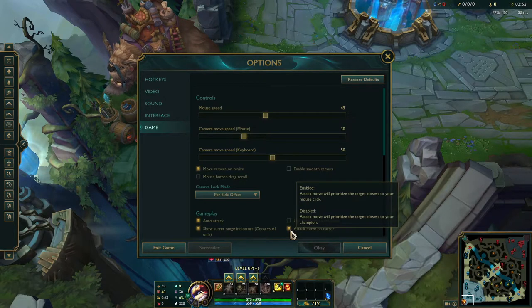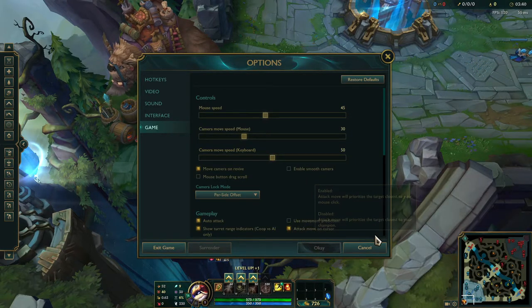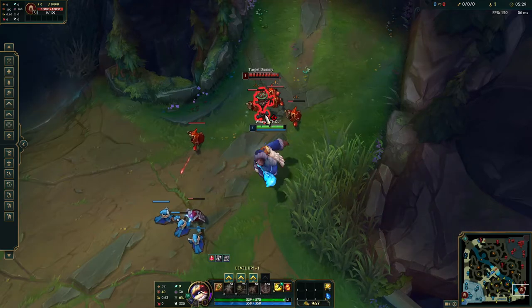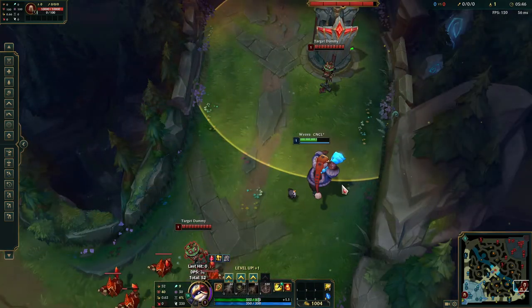Auto attack is good to keep on if you're standing in a brush in bot lane and minions are walking past when you don't know if the brush is warded — you'll auto attack them as they pass. The second option, attack move on cursor: if you misclick a champion you're trying to attack, it will attack that champion as long as it's the closest thing to your mouse. If disabled and you misclick, it attacks the closest thing to your champion instead. Third, the target champions only toggle — hold the tilde key and your cursor turns red, meaning only champions can be targeted. You can set it to toggle on and off instead of holding. If you've ever seen someone tower dive and misclick a turret, this is the option to use.